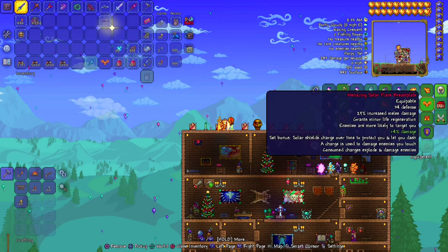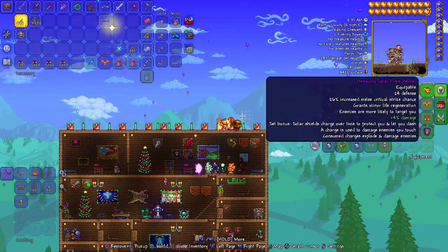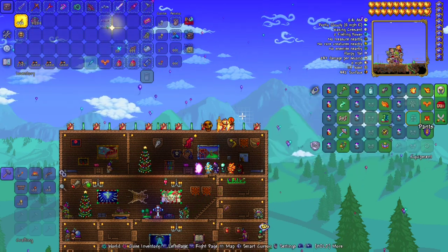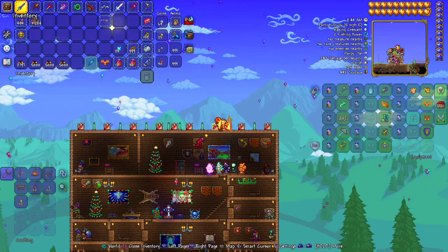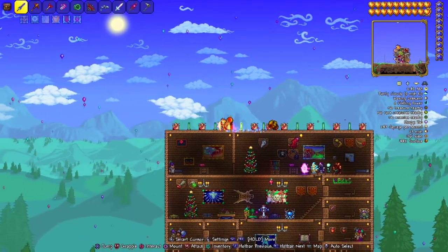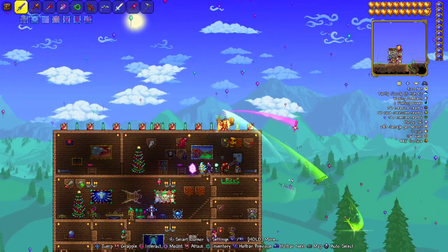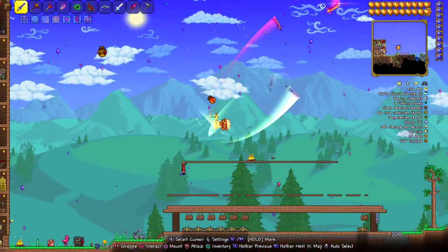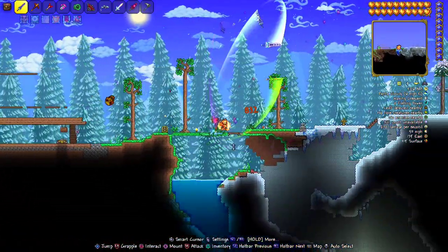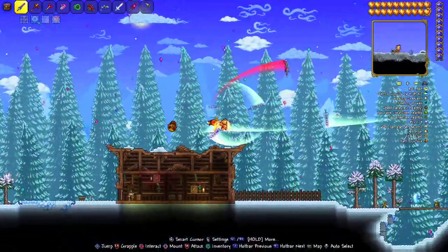Moving on to how to actually get this. What you're going to want to have is any amount of armor that you want to equip in your accessory slots, as well as accessories that are currently equipped in your accessory slots for this to work. It doesn't matter what accessories, you just have to have some sort of accessories equipped. You also have to have a full set of armor currently equipped for it to work as well. As you can see, I'm actually using armor that has modifiers on it, and yes, these modifiers do actually work.